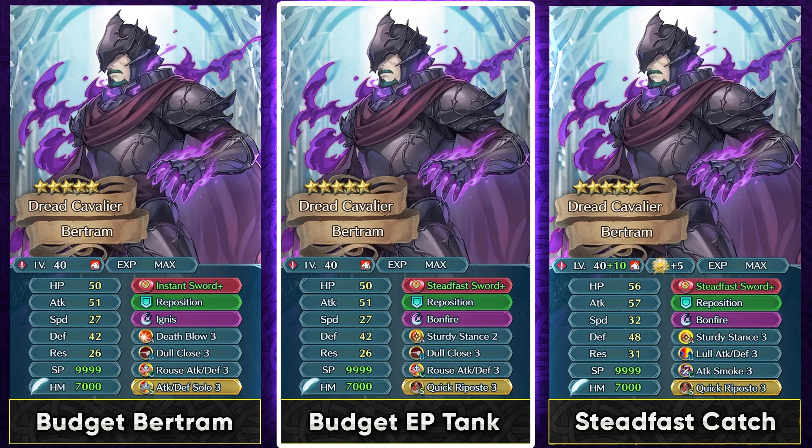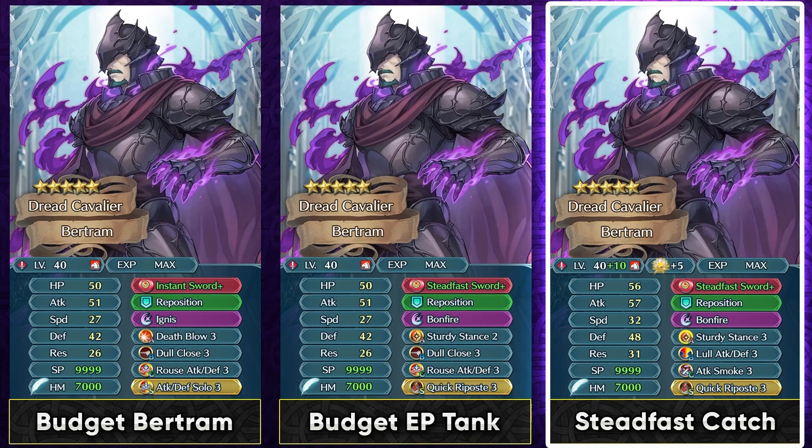You can run Sturdy Stance 2 in Slot A and have Quick Riposte as a Sacred Seal. He definitely needs Quick Riposte Sacred Seal because his speed is not really enough to naturally double. At max investment, he loves having a tier 3 stance skill because of the guard effect built into it — a unit like Bertram really appreciates the guard effect like so many other slow tanks. Lull Attack Defense can work if he's not running Unbound Sword Plus, and Quick Riposte is pretty much a compulsory option if you want him to function as a tank.